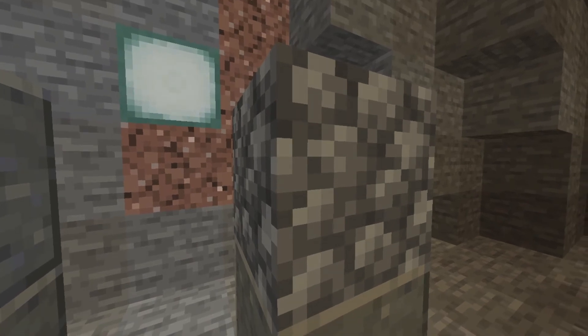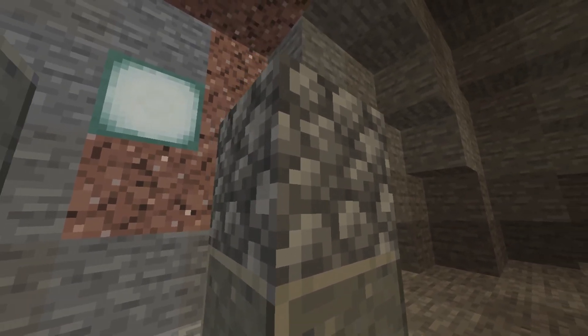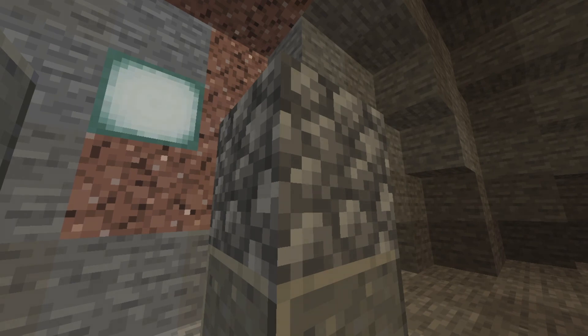The new world generation coming with the Caves and Cliffs update has also been adjusted. Ores will now rarely generate in large snaking formations underground. Formations of copper and granite will now appear above Y level 0, though they will be replaced by formations of iron and tuff below Y level 0. Finally, water aquifers below Y level 0 are sometimes replaced with lava instead.